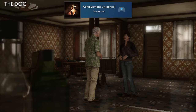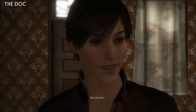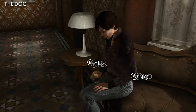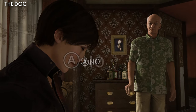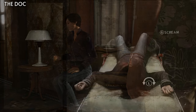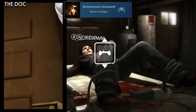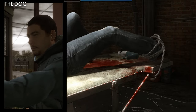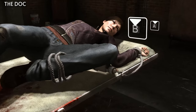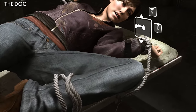Smart Girl is for refusing the doc's beverage in the chapter The Doc. Madison will be with The Doc and he'll offer a drink — say no to it, and when he asks again, still say no. In the same chapter, you can then get Queen of Ropes by escaping before the doc returns. Once you're tied up and the doc goes to answer the door, immediately untie your leg and complete the quick time events before he returns.